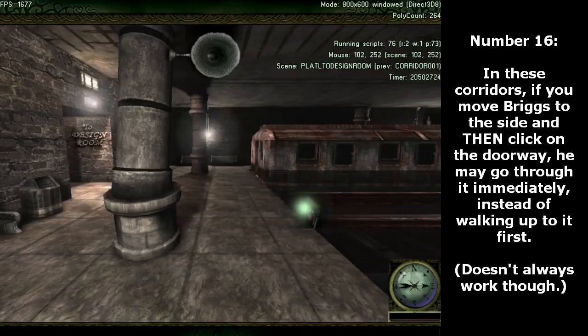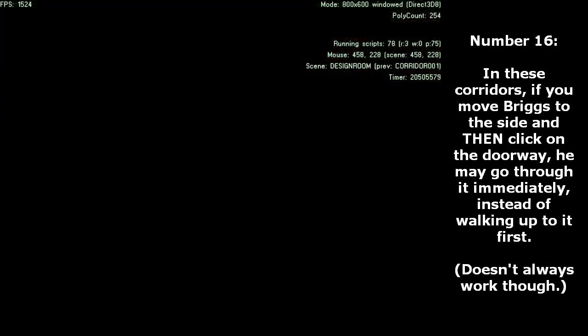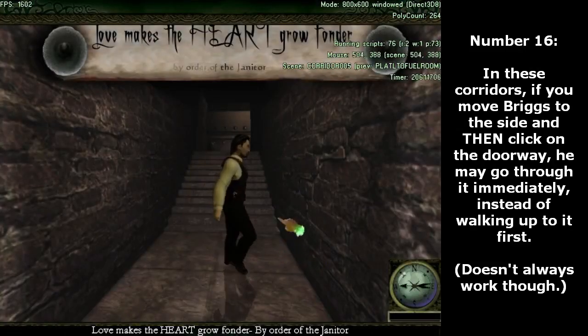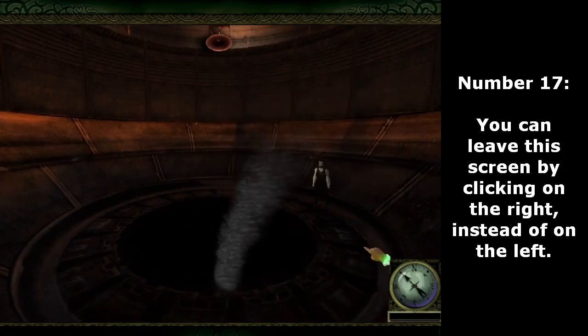Number 16. In these corridors, if you move Briggs to the side and then click on the doorway, he may go through it immediately, instead of walking up to it first. It's an unreliable trick though, since it doesn't always work. Number 17. You can leave this screen by clicking on the right, instead of on the left.